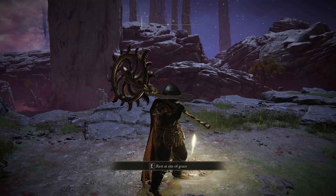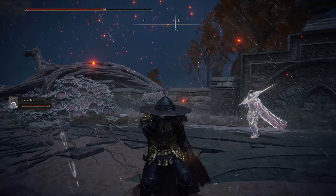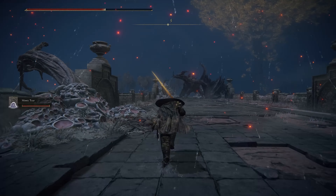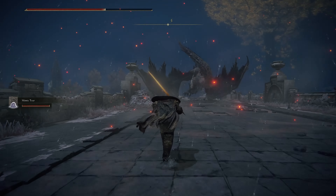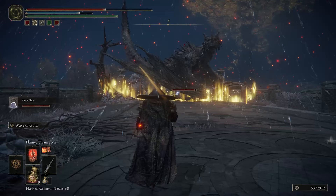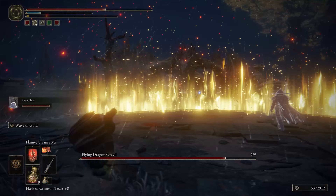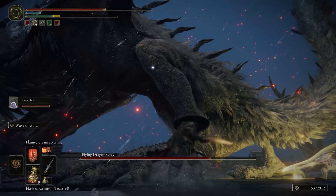You can also get to Mohgwyn's Palace by talking to White Mask Varre early on in the game. By doing it this way, just remember he will invade you a couple of times. Now, don't be confused between runes as currency, the structures called runes, great runes which are items you get from bosses, and rune arcs — those last two things complement each other, but more on those things later on.